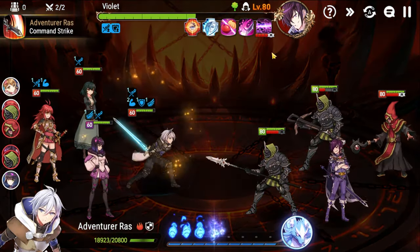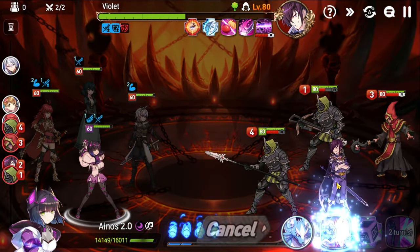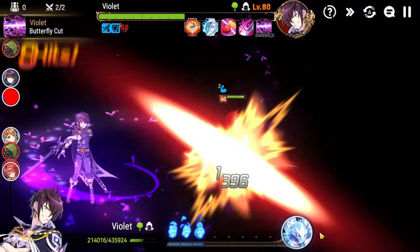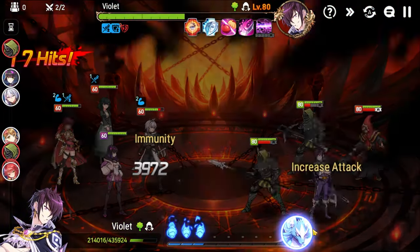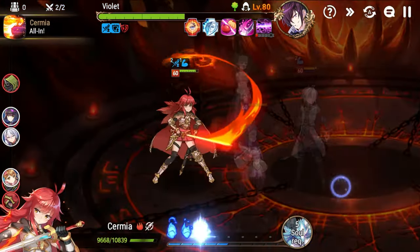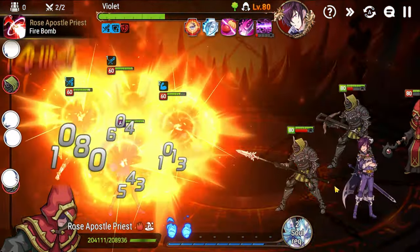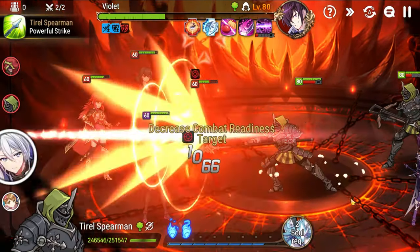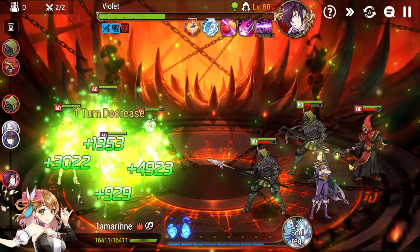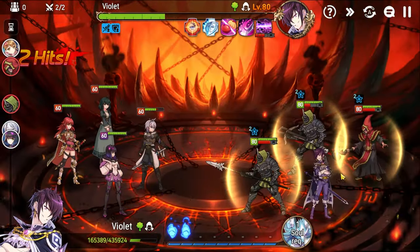Now we have to worry about his S3 — Butterfly Cut. I'm going to extend his defense break to two turns so I can have another shot at him. Thankfully it went into Rosin Mist, and then we burn here for big damage. Heal up — now he's going to give invincibility to the ads. Do not attack the ads, do not use AOE attacks on the ads — you will get countered.